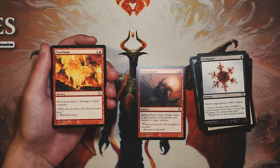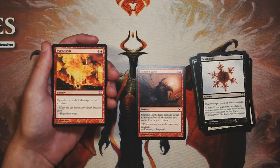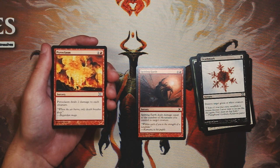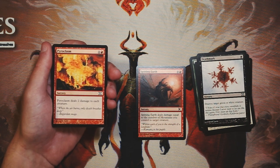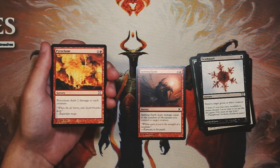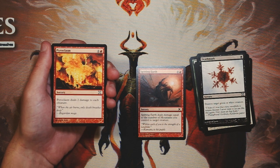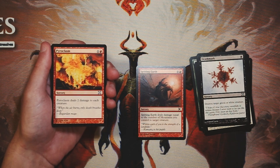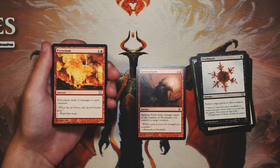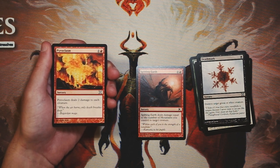I love Pyroclasm — it's a sorcery for one and a red that deals two damage to each creature. Very classic red board sweeper. Unfortunately, it only deals two damage so it's best in the early game, and it's going to sweep your board too. I tend not to overvalue sweepers in Limited because we're focused on creatures and dealing damage on the board. As much as I love this card for Constructed, I don't think it's a Limited pick unless you're in a spells-matters kind of list.